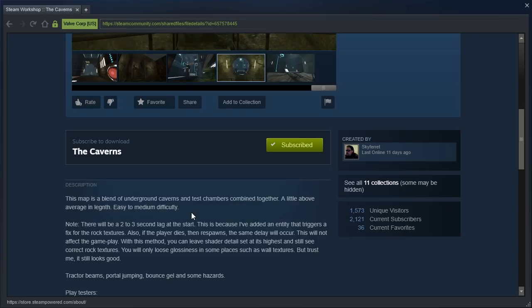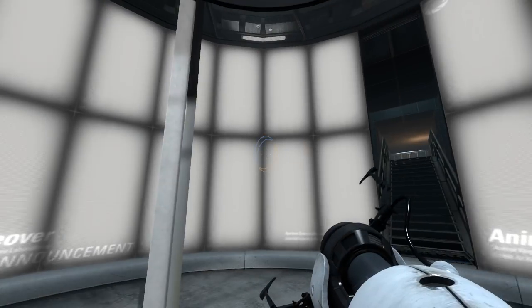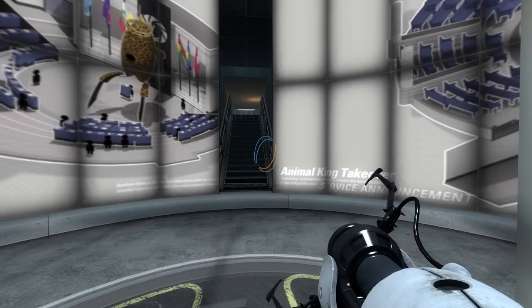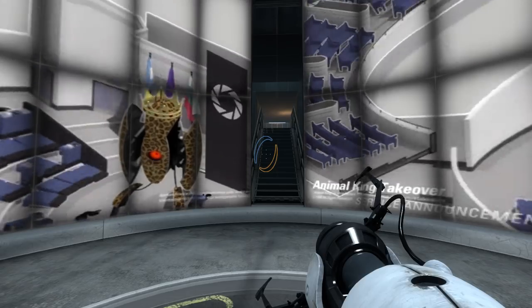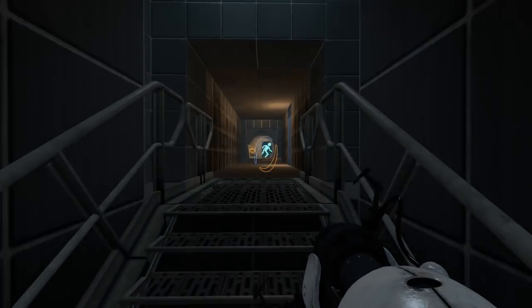This is because they added an entity that triggers a fix for the rock texture. Actually, Valve fixed that already. Also, if the player dies and respawns, the same delay will occur. This will not affect gameplay. The glowing rocks were actually patched a while back — after being broken for years, Valve patched Portal 2 out of the blue to fix that issue. So whatever you did is no longer necessary. Let's get started, shall we?